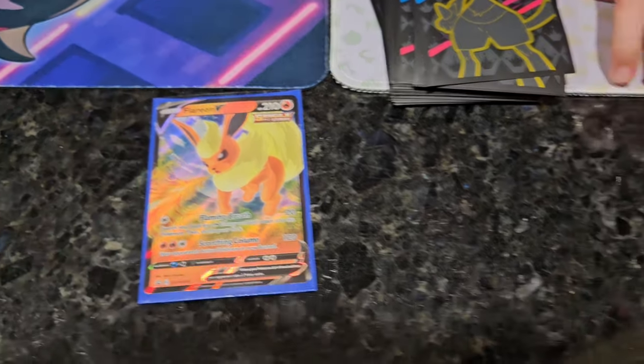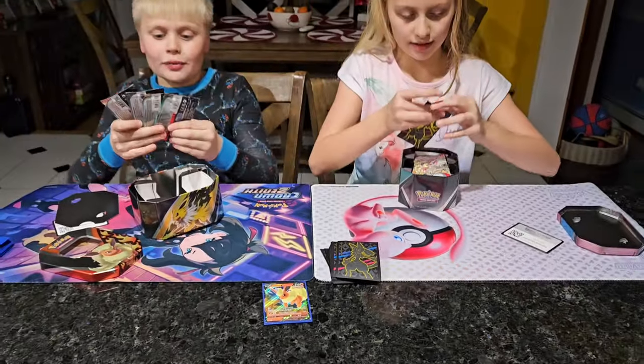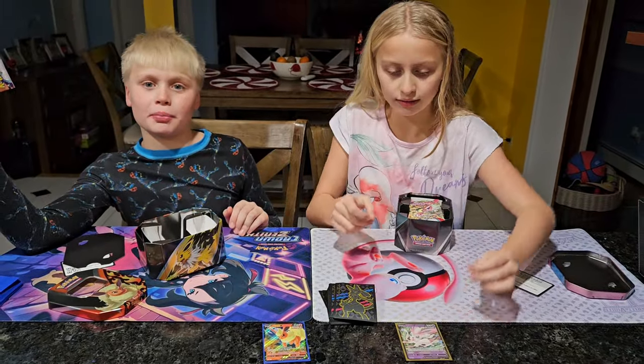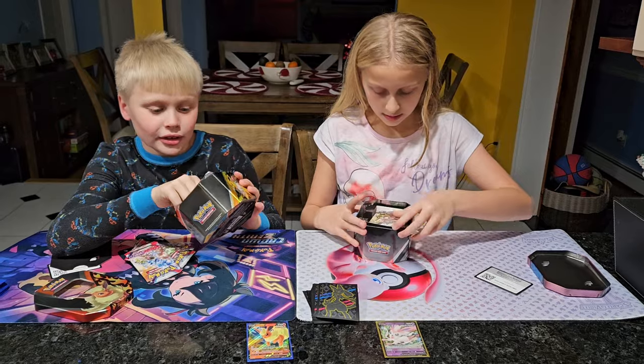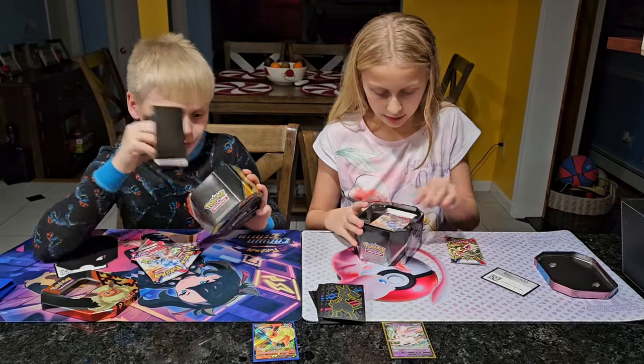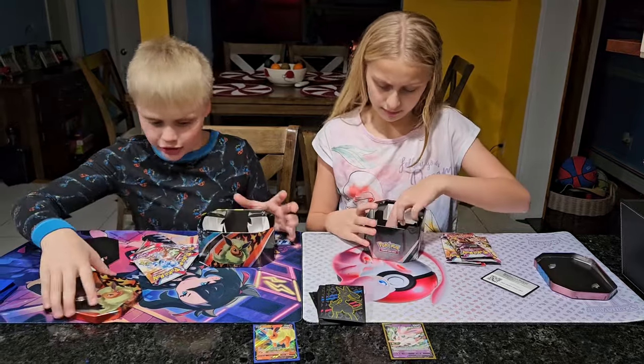These tins are from 2021, guys, and they include Scarlet, Violet, and Paldean Fates packs. I thought they would have something like Evolving Skies or Sword and Shield in there, but I think this is going to be good.